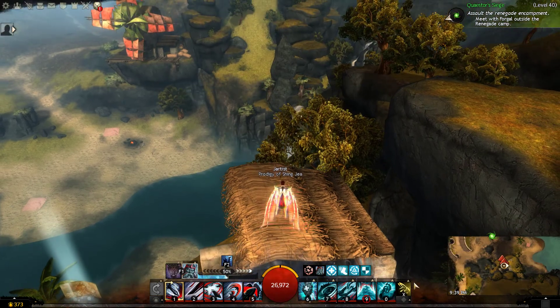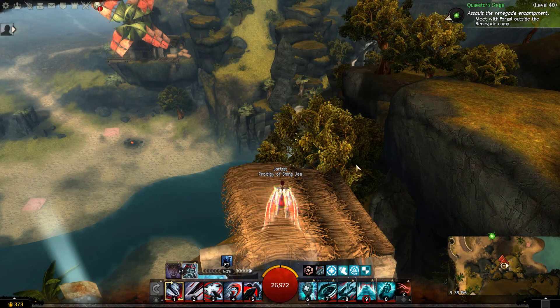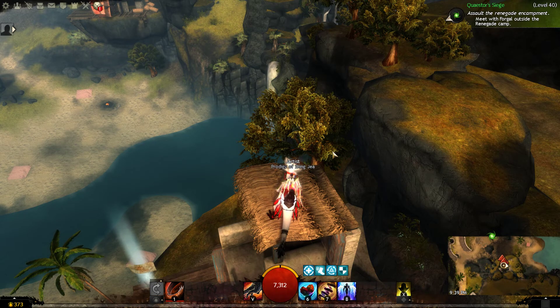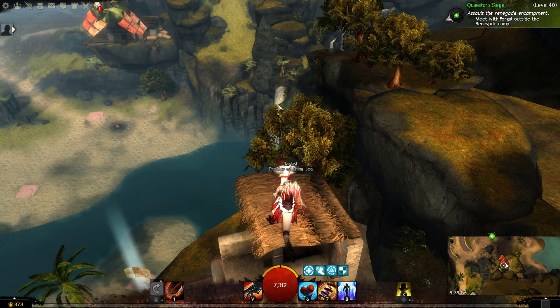Once we're on the roof we're going to switch from the Springer to our Raptor. Now this is where it gets kind of tricky. Before I demonstrate what we're going to do, let me explain. From here we're going to use our Raptor Leap to leap forward towards the waterfall you see over there.